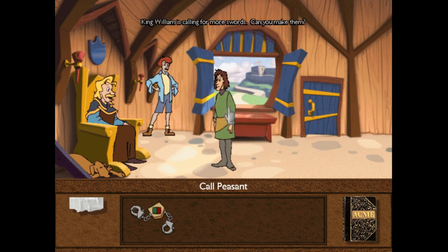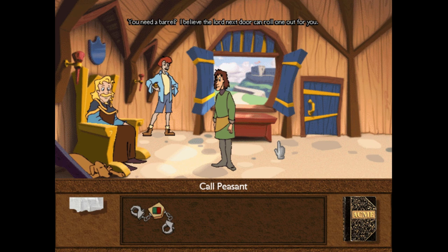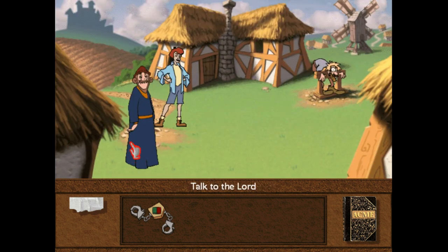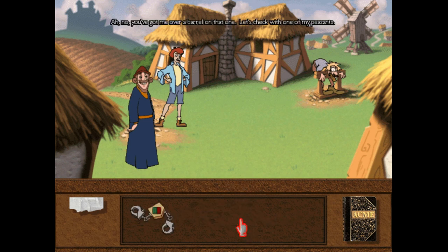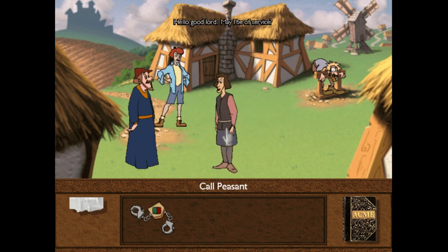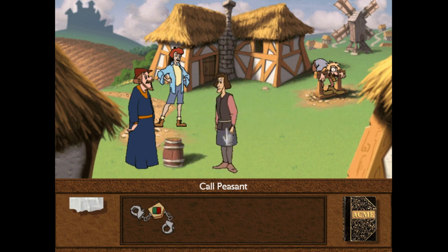What do you make? King William is calling for more swords. Can you make them? I'd dearly love to forge some swords, but the water barrel I use to cool my red-hot metals has sprung a leak. If you can find me a new barrel, I can forge ahead. You need a barrel? The lord next door can roll one out for you. Back to the Lord — one of my subjects might be able to help. For a barrel, we're going to need Todd Cooper — a cooper is a barrel maker. A barrel? I'm happy to make you a barrel, back in a flash. The finest barrel a Baron could ask for — it won't leak a drop. Put the barrel in inventory and give it to the smith.